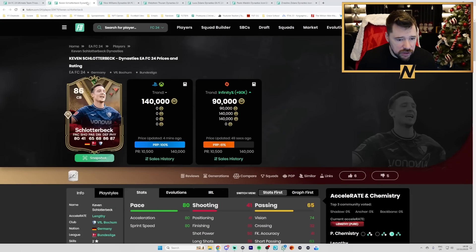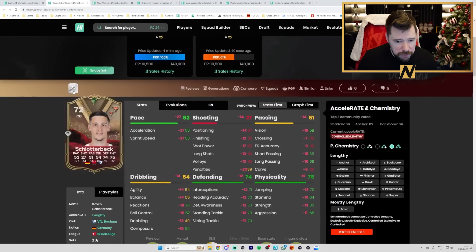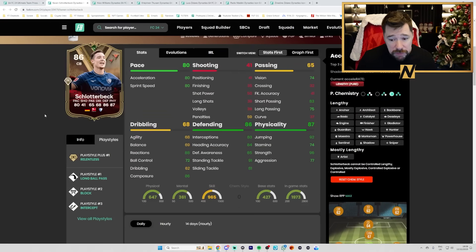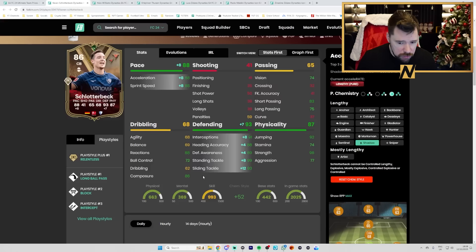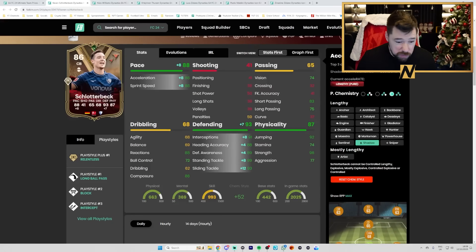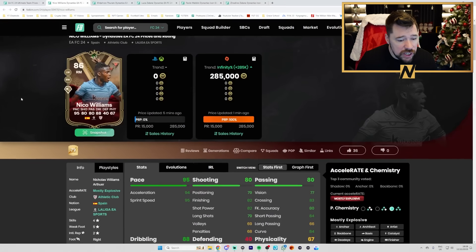We've then got Schlotterbeck's brother — they've given him a 27 pace upgrade, that's mad! Two star, three star, relentless plus — very nice. With a shadow: great pace, reasonable dribbling, good defending, reasonable passing, good play styles. Not bad, he'll be dirt cheap as well.